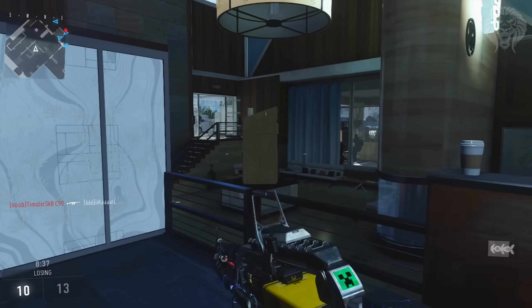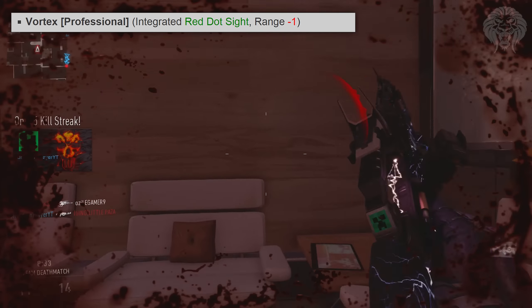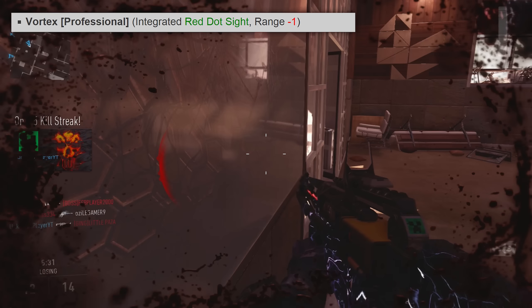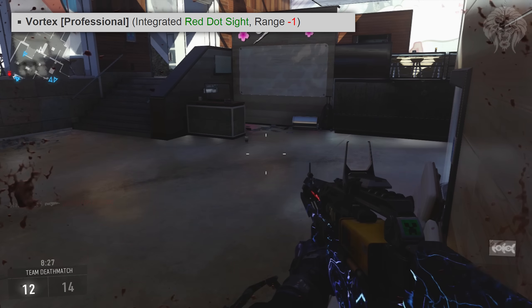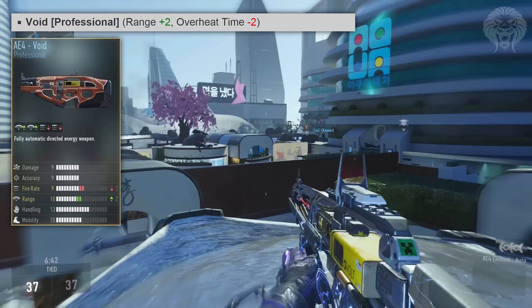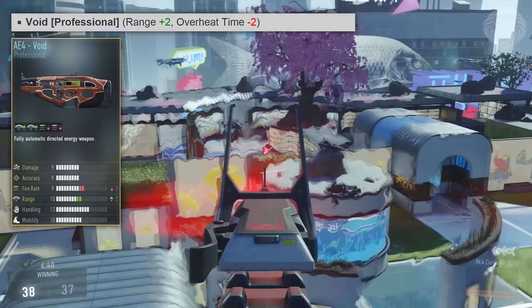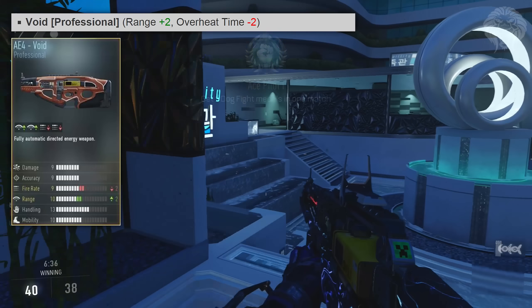Then we've got the Vortex, which has a built-in red dot sight — always a good thing, and definitely an attachment I'd recommend since the AE4 has horrible iron sights. The downside is minus 1 for range. Then we've got the Void, which is plus 2 for range and minus 2 for overheat time — so you can shoot at a bit more range but it's going to overheat a lot quicker.